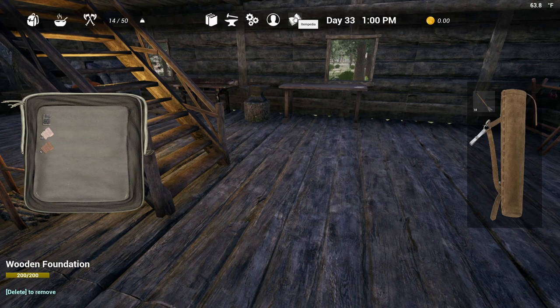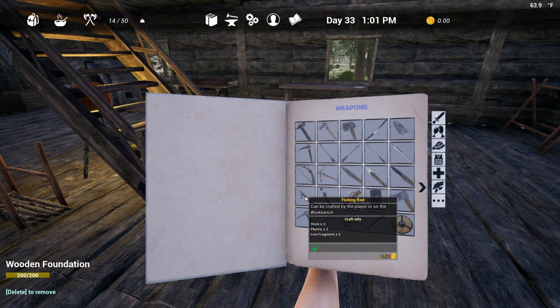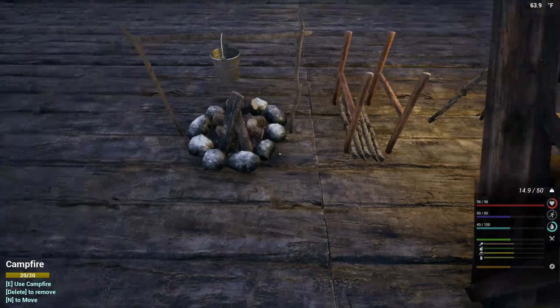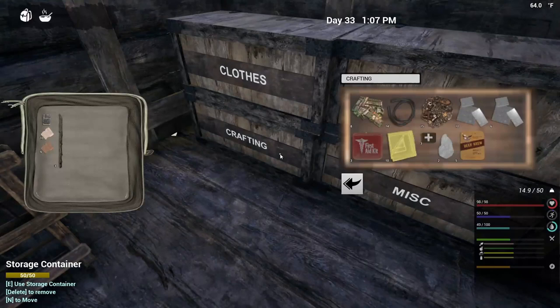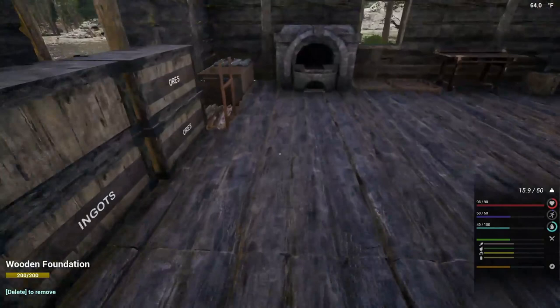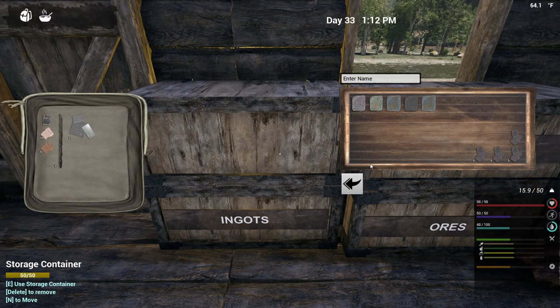Alright, let's go back to what we were doing. Fishing rod — on the workbench. I need three sticks, two plastics, and five iron fragments. Let's start collecting sticks. Two plastics. And my fragments are up here.